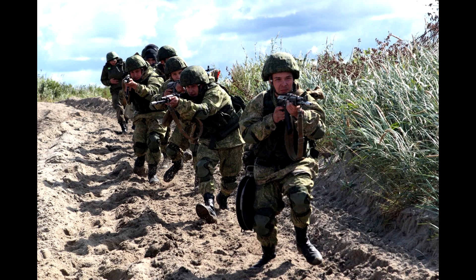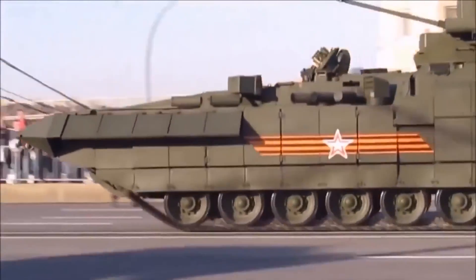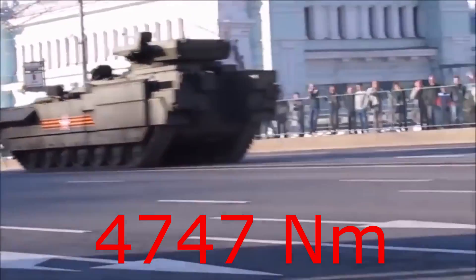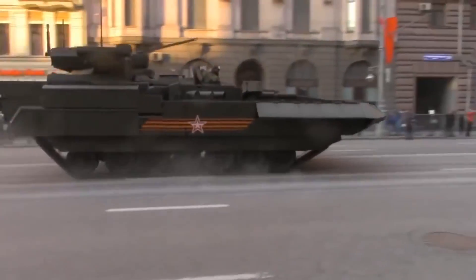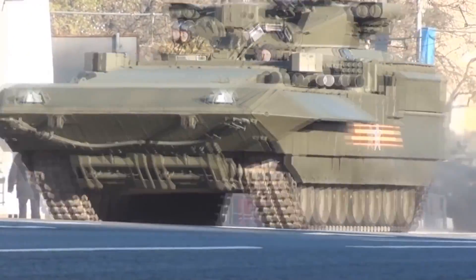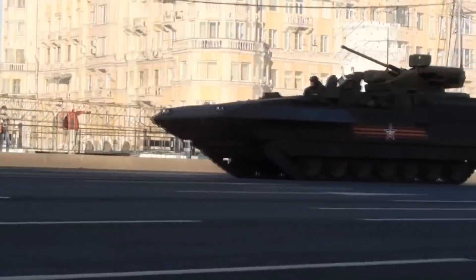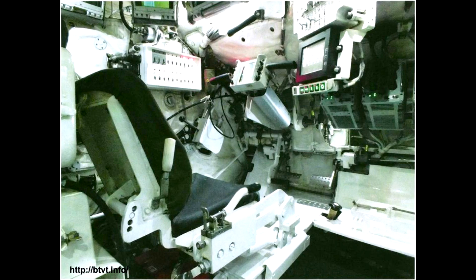It can transport 9 troops inside, which is practically one squad of men. Mobility is also great. The vehicle weighs 55 tons, and just like the T-14, the engine is a 1350 horsepower X-layout 12N360 engine, producing 4747 Nm of torque and giving it a maximum speed of around 70 km/h, both forward and reverse. The engine's power can be increased to 1500 horsepower, but is capped at 1350 during peacetime to increase the engine's lifespan. It also has automatic transmission, and the driver is equipped with a front thermal camera for night driving and a rear camera, giving him excellent view when controlling the vehicle.